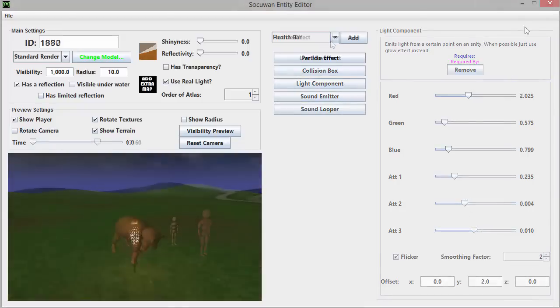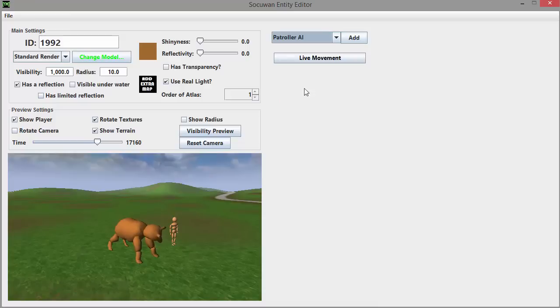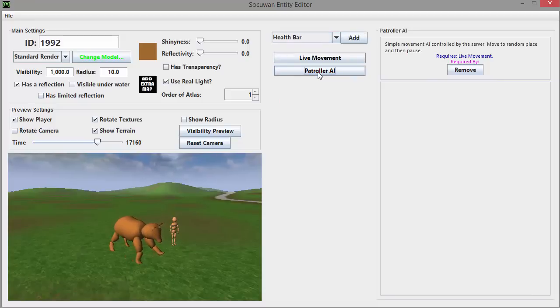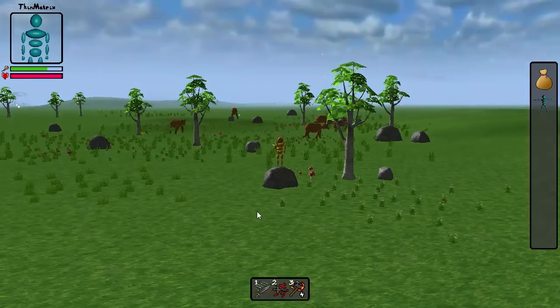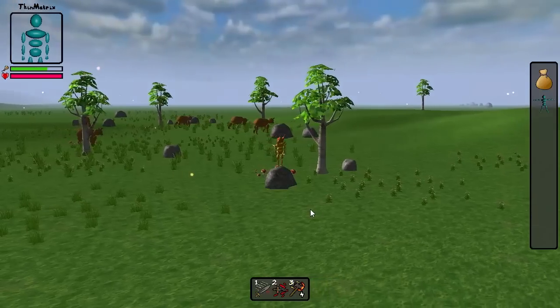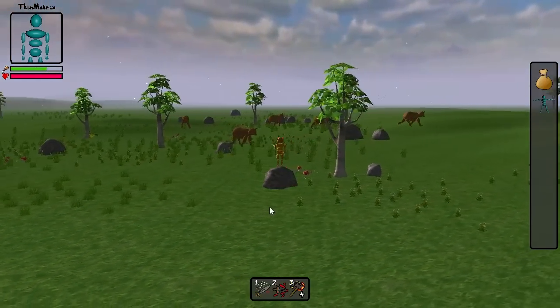Also in the Entity Editor this week I added a couple of new components for mobs. Animated entities can now have the patroller AI component, which gives them the simple AI that the bears had in the game last week. In the future there'll be a load of different AI components to choose from, and you'll be able to set all of the different parameters to give mobs a wide range of different behaviours.